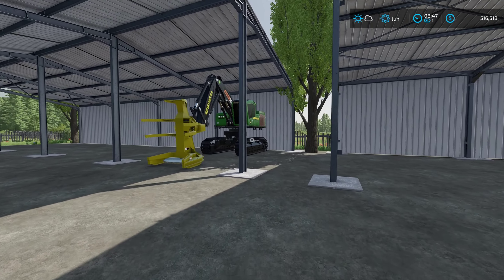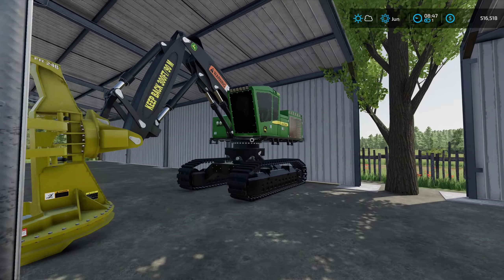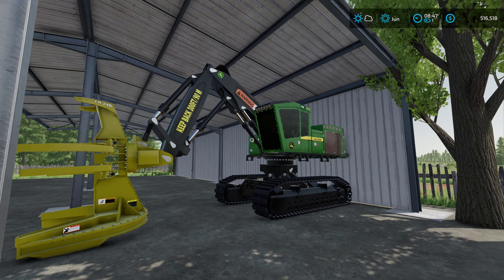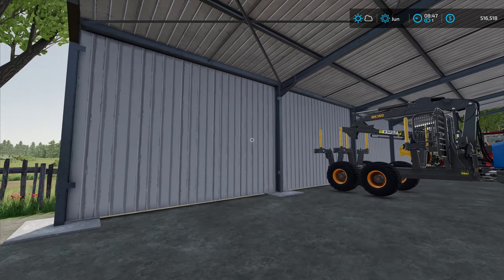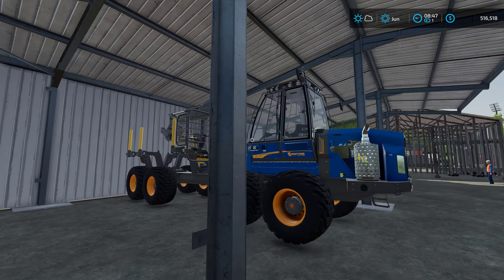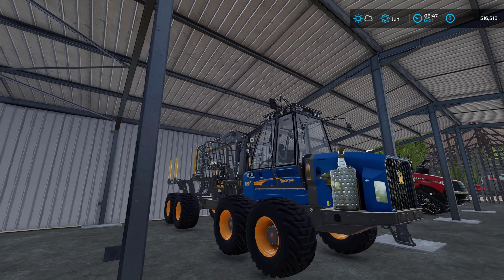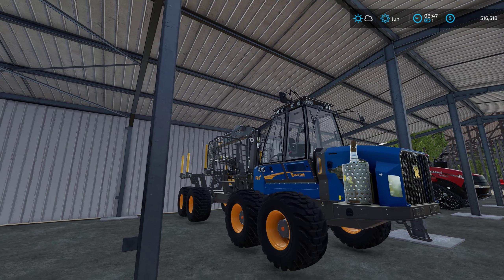The first piece of equipment is the John Deere Buncher, and it's made by FDR. And we're going to come over here to our Rottner Buffalo King, which is mainly for picking up logs in the forest.